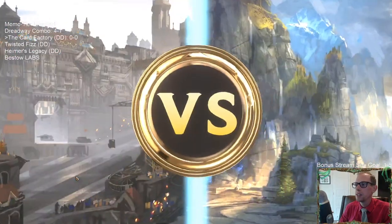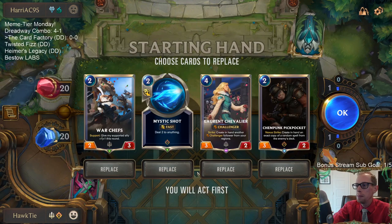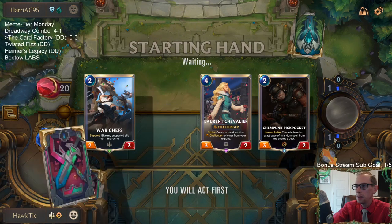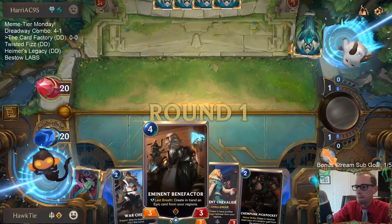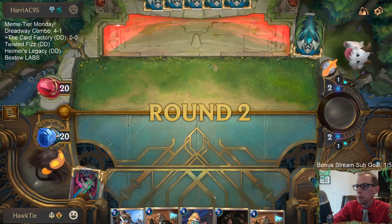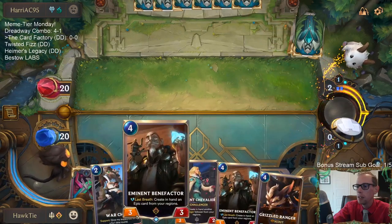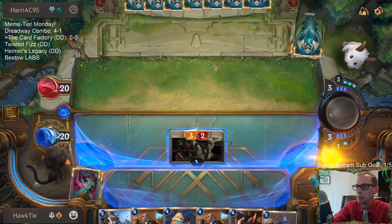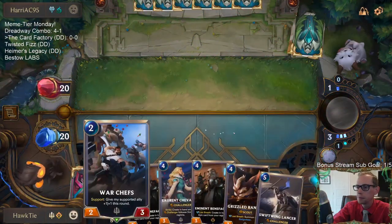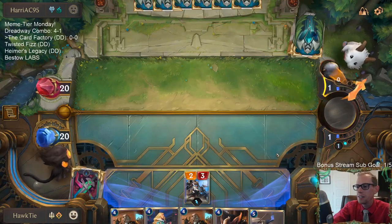We'll have some time against a slower deck here with Anivia Tryndamere. We'll get rid of the Mystic Shot in the mulligan and keep these. I'm planning on playing Pickpocket on turn two and hopefully going straight to combat and hitting them with it. If they play a blocker I'd have the War Chefs to be able to pump it up. Turn four is where all of our stuff starts.